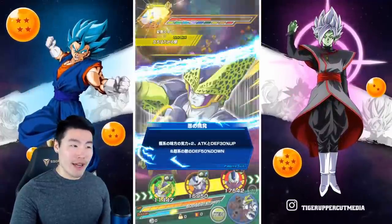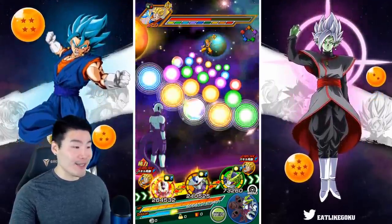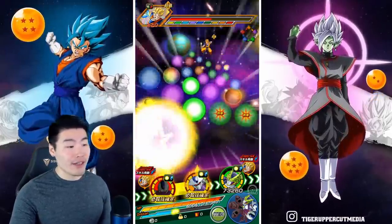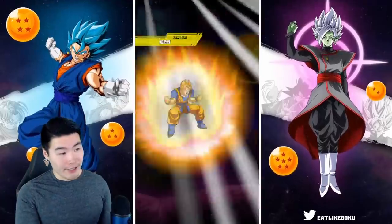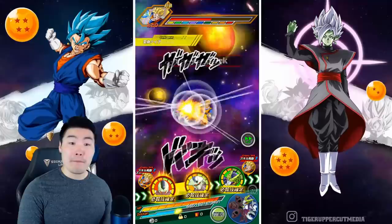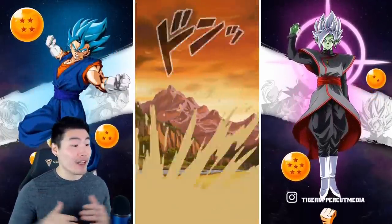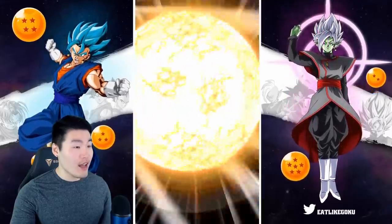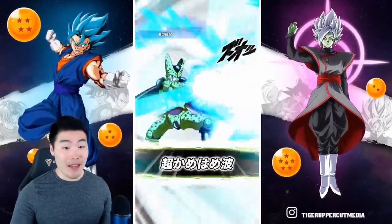Now we have the 30% support, losing 20% from Kid Buu, but it should still be pretty good. Definitely putting the STR Cooler in front this time — not making the same mistake again. Let's see some tanking: we're getting supered with type advantage here, taking 11,000 damage. Not a bad tank at all. 2.3 million attack, probably going to finish this off. I forgot the guaranteed crit is only after he transforms — that's my bad, I'm all over the place today. I'm just really excited about this unit.